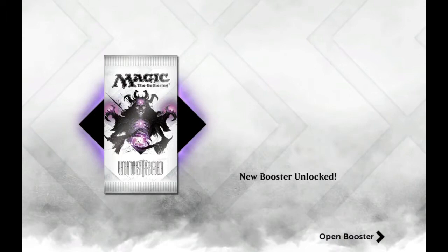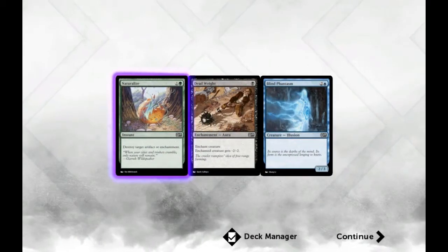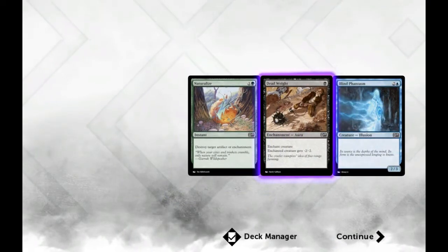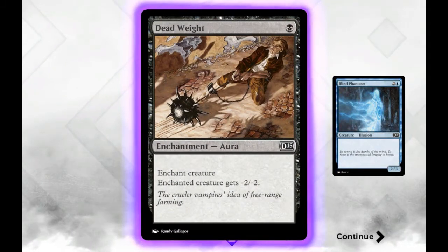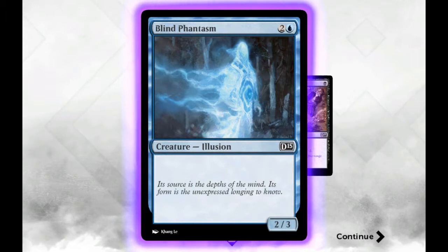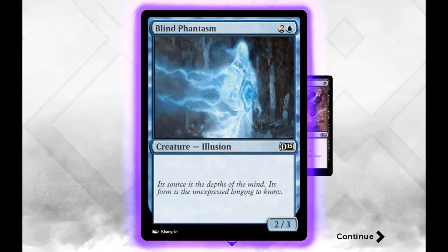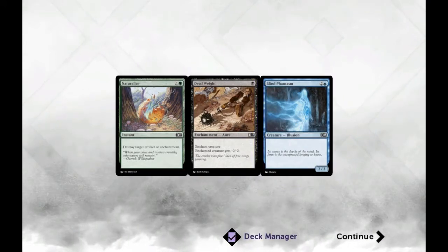New booster unlocked for Innistrad — let's see what we got. Naturalize — lets you take out an artifact; that's for a green deck. Dead Weight: enchant creature, minus two, minus two — quite useful, only a single cast, would have been very useful in the last battle. And Blinding Phantasm, an Illusion — also quite a good card, though it's three to cast. So yeah, I'm naturally a black deck player — I like debuffing things and draining people's life.